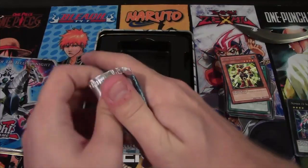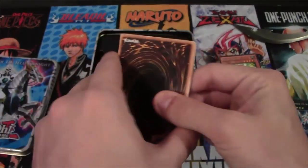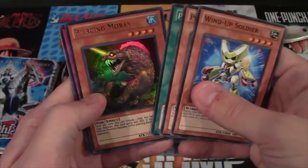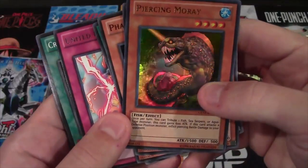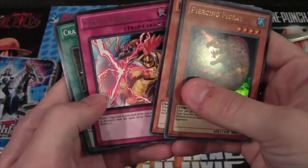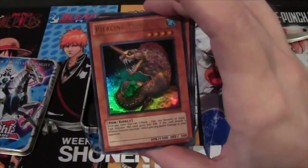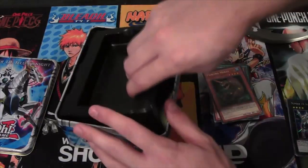Last pack — Generation Force. There might be a reason this tin was $10. Well, it's better than all Rares, I guess. All right, we have Piercing Moray and United Front. That's the card I needed, right? It's better than nothing, I guess — I shouldn't complain.